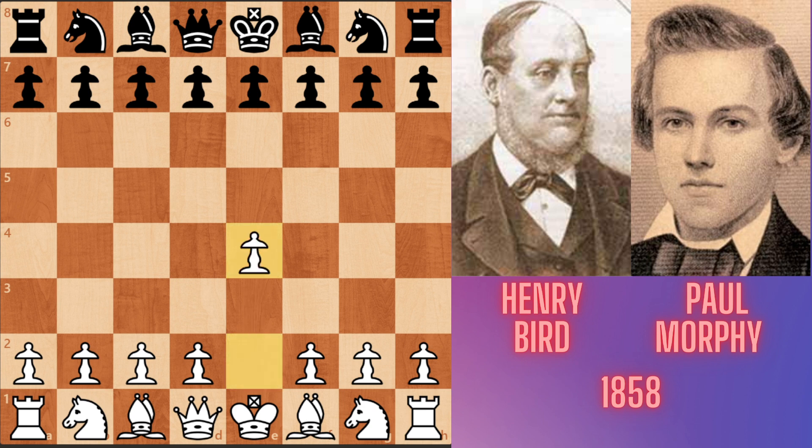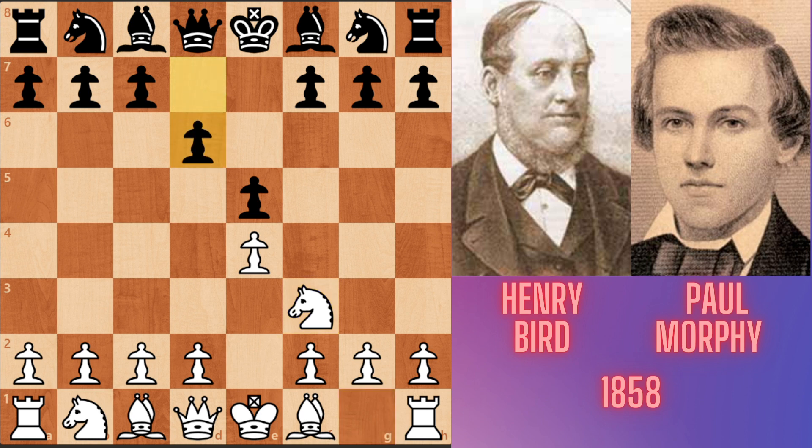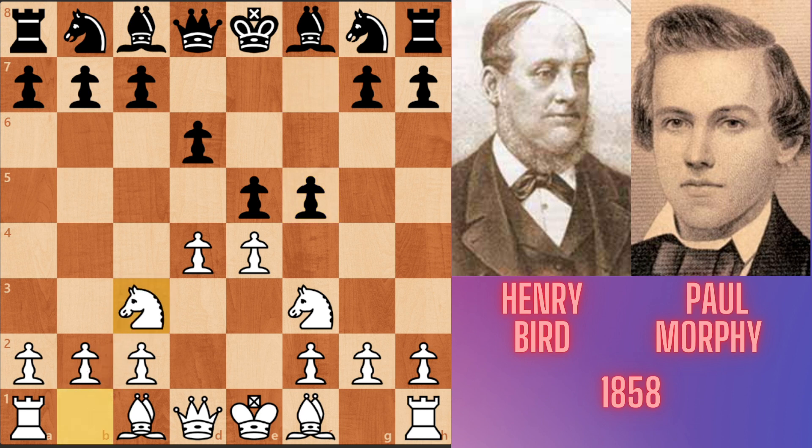Bird played e4, the king's pawn opening. Morphy played e5. Nf3, developing the knight and attacking the e5 pawn. D6, defending the pawn with another pawn — Philidor's Defense. D4, attacking the e5 pawn again. F5, instead of defending the e5 pawn, Morphy played f5, counter-attacking White's e4 pawn. Nc3, developing the knight and defending the e4 pawn.